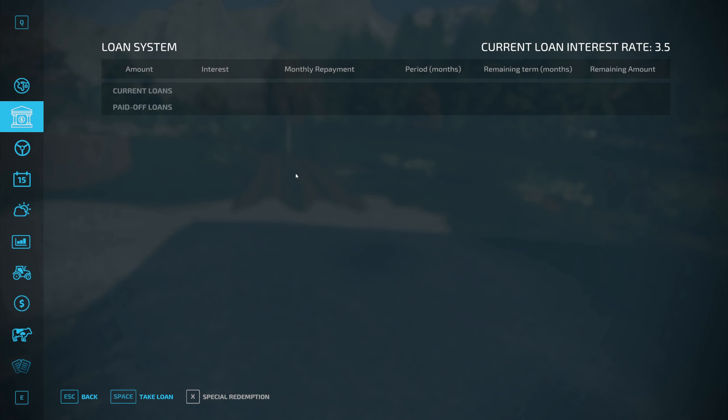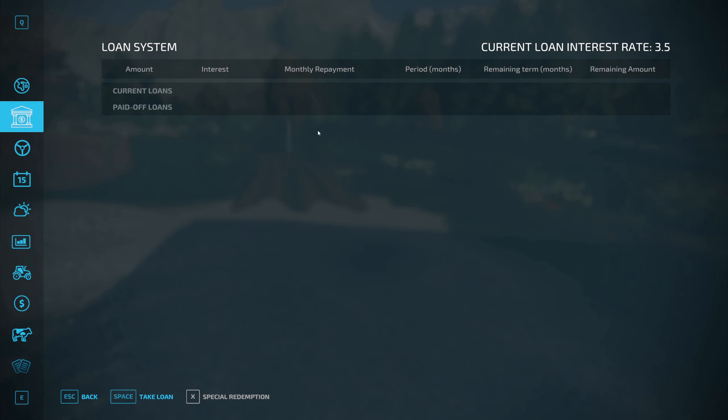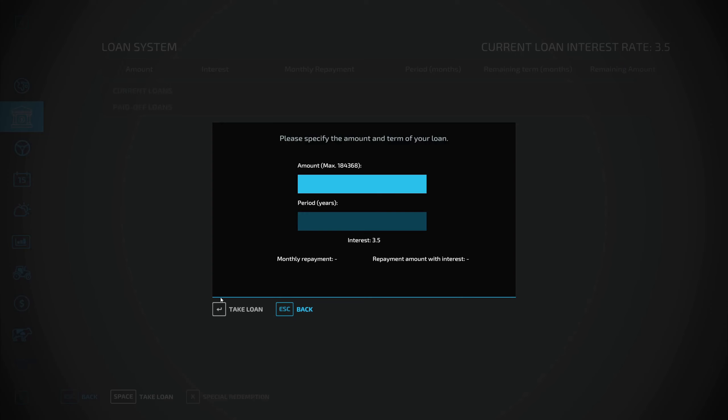I downloaded a loan system mod because I don't really like the in-game loan system. Originally when it came out in FS13 or FS15 there was a mod called the Bank of Hagenstead that worked a lot better. Right now in vanilla you can get $500,000 for just a few grand a day, which is ridiculous. This mod assesses everything you own — property, land — and says our maximum loan amount is $184,368.